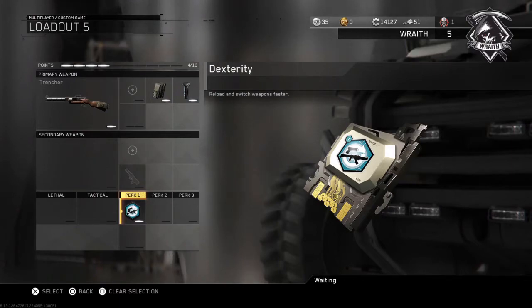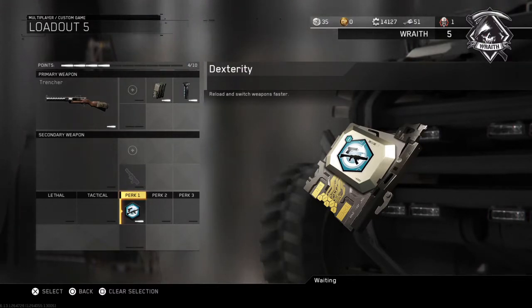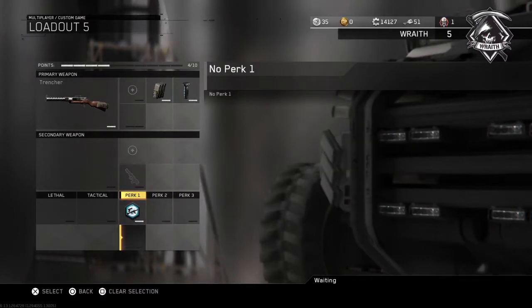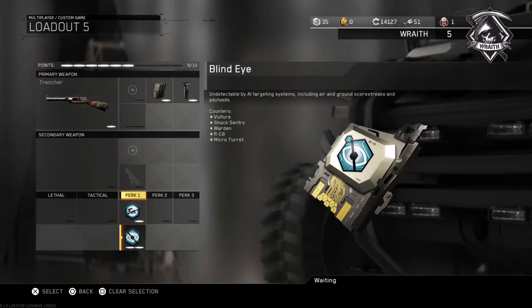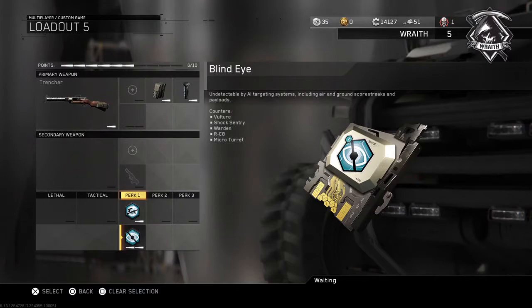I don't ever use secondaries and I really don't use tacticals or lethals, because I'm really focused on the gun. Even if I have a tactical like a personal radar, I still don't usually use it — I just forget about it, too worried about actually playing and using the gun. The second perk is blind eye, especially for micro turrets or scorestreaks. It just helps you — you're protected from all the scorestreaks that target you, and in hardcore especially when you can't see stuff on the map.